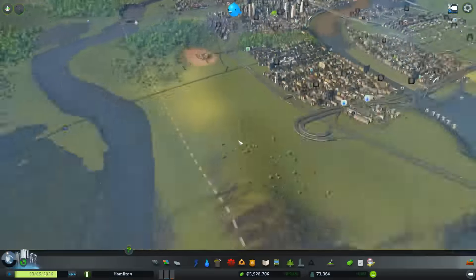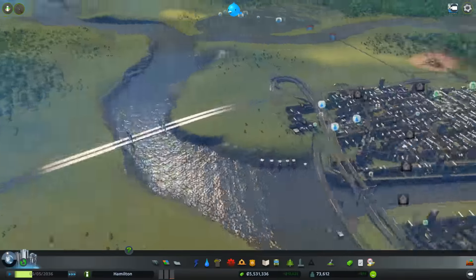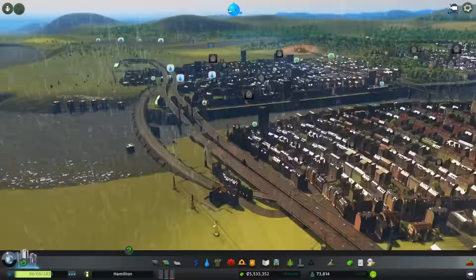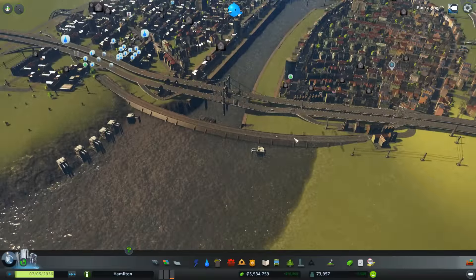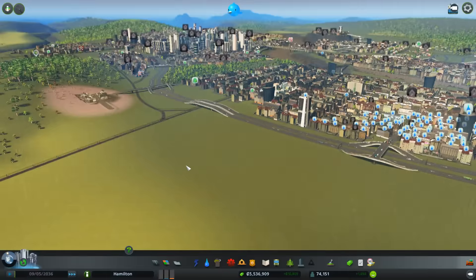That looks like all we're gonna do for today, guys. Thank you guys for watching this episode of City Skylines. Next episode we're gonna get up to fixing this river a little bit — may result in a little bit more of a backup of the river by cleaning this part here. Hopefully we can suck a couple more megawatts per hour out of the dam. I'm actually getting zero out of it right now. Thank you guys for watching — my name is Steven Marcateros, and I will see you guys next time.